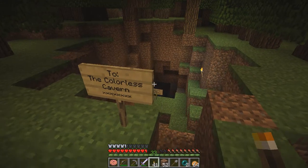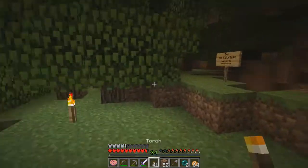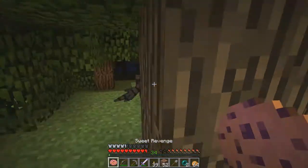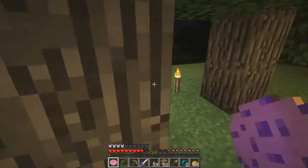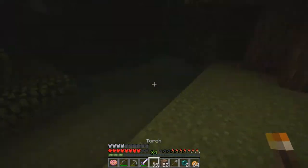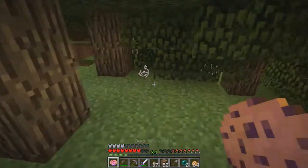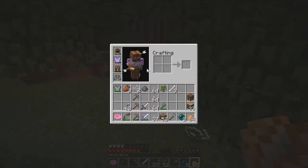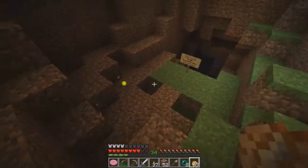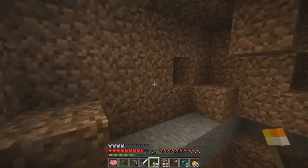And we're heading into Colorless Cavern. There's another sign. Got a stack of food — we're good on food. We don't have the best armor; in fact we've already lost our boots. But let's go in there anyway. Maybe we'll get something in here that will help us out.